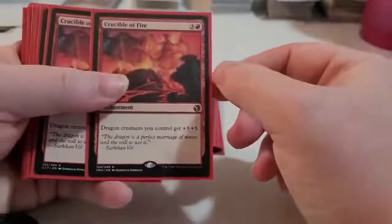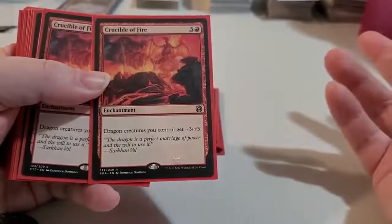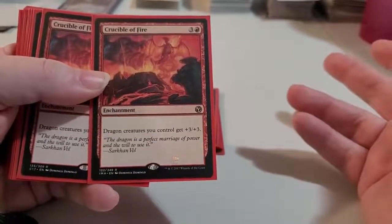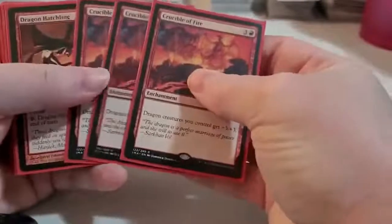There's lots of extra help. You've also got Crucible of Fire — it's an enchantment. It gives your dragons +3/+3, so it buffs up your dragons no problem.